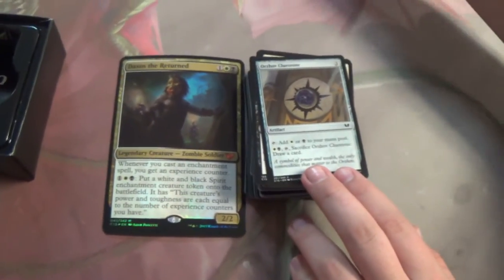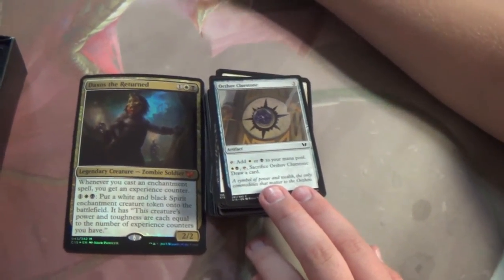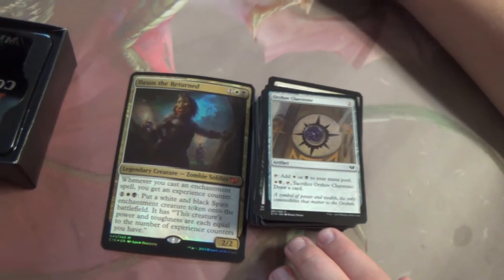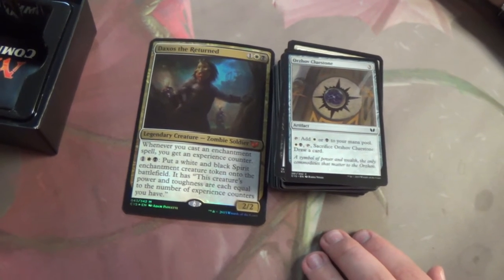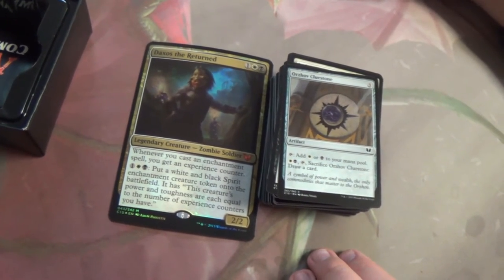Orzhova, the Church of Deals — same thing as your Signet, just three mana, one more to get down. But you don't have to pay to tap it, so that's a plus. And in the late game when you don't need it anymore, just cycle it. Fair enough.